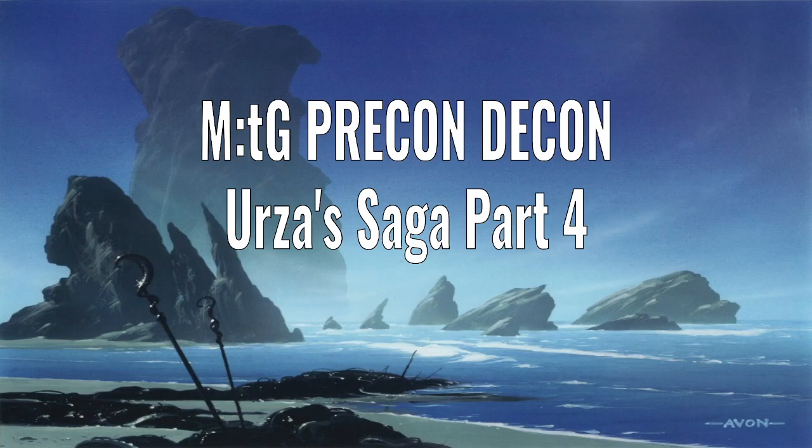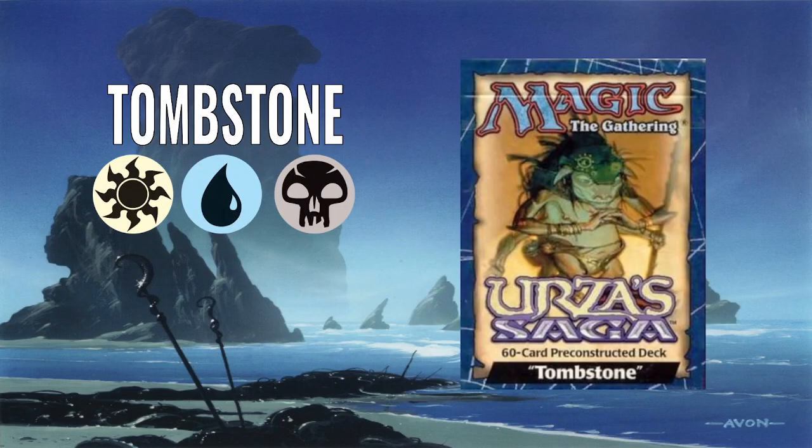Hello, and welcome to Precon Decon, the video series where I deconstruct the pre-constructed decks of Magic the Gathering's history. In this video, we're going to be looking at the last pre-constructed deck from Urza's Saga, and it is Tombstone. It is a triple-coloured deck — the first triple-coloured deck we're actually looking at — white-blue-black, and it has the theme of being basically a reanimation deck, or trying to be, and we'll look at why it's maybe not so good at that over the course of the video.